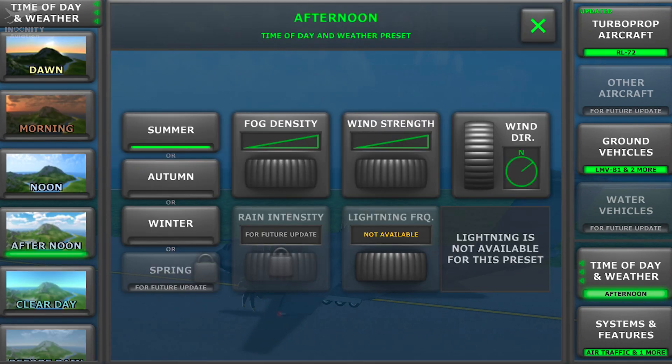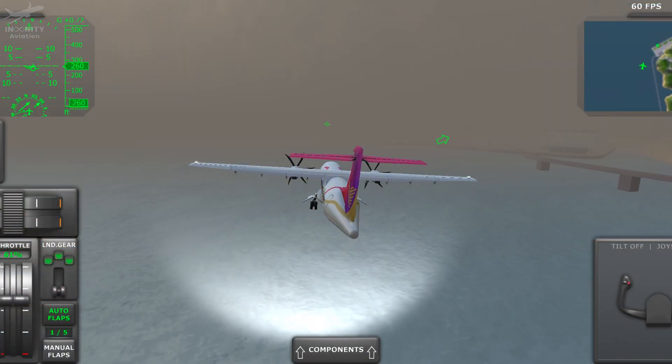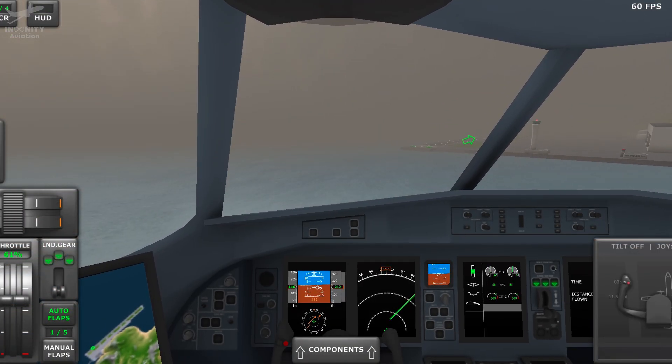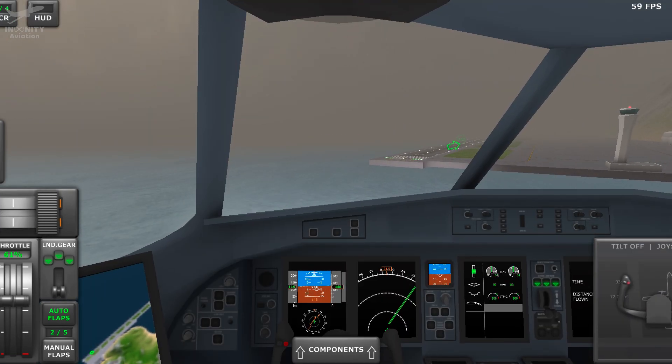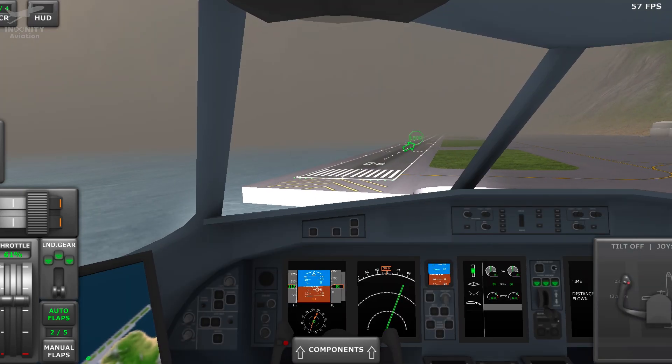We'll start with mobile flight simulators. In TROPRO Flight Simulator, the weather parameters we can change are fog, wind strength, and lightning as well. To be honest, it doesn't really affect flying that much. It is a bit harder to make turns than in fine weather, especially on uncomfortable approaches. But other than that, I'd say you can't really simulate stormy weather here.